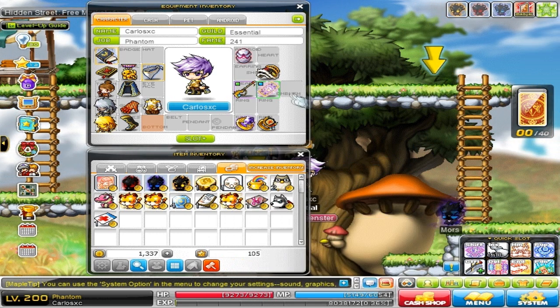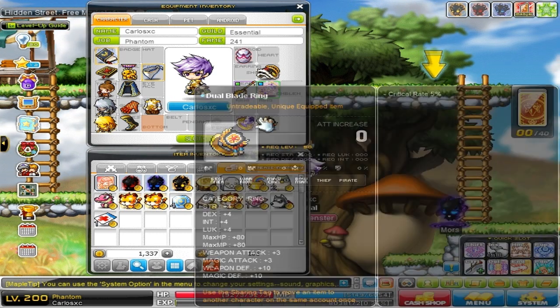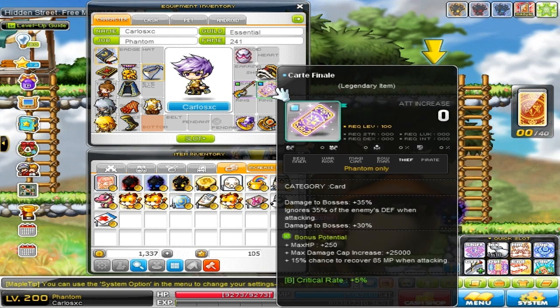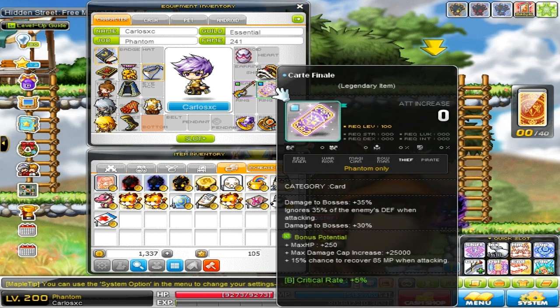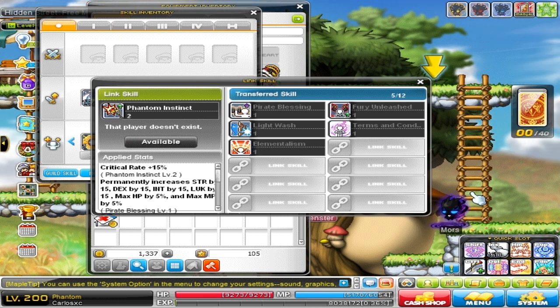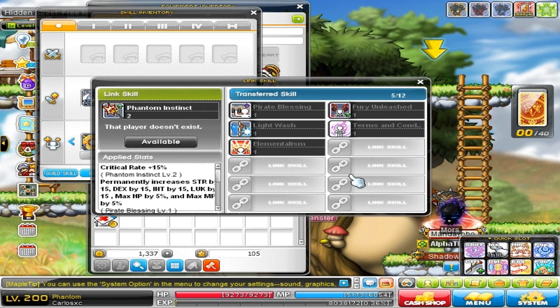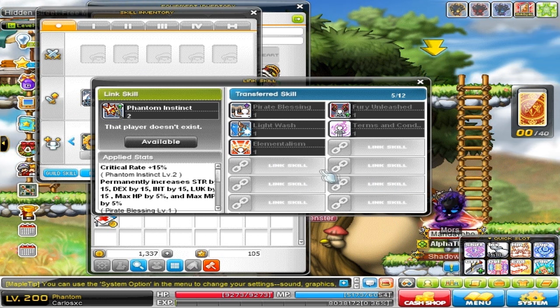That's pretty much all the gear I have. If you follow me on Facebook and Twitter then you also know what other item I got, so make sure to check that out. Now let's look at my link skills. Some of you might not know this but this Phantom is on the same account as my Xenon, so I pretty much have to level all the link skills again — so that's gonna be fun.